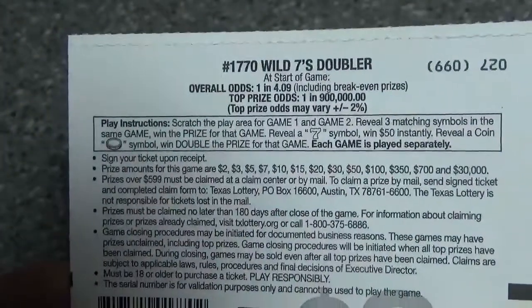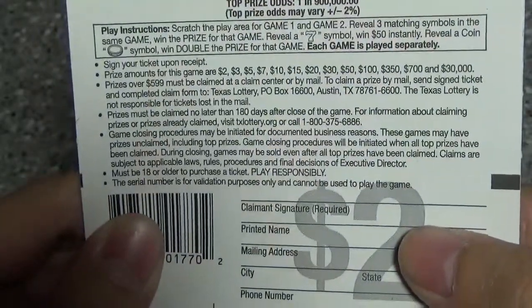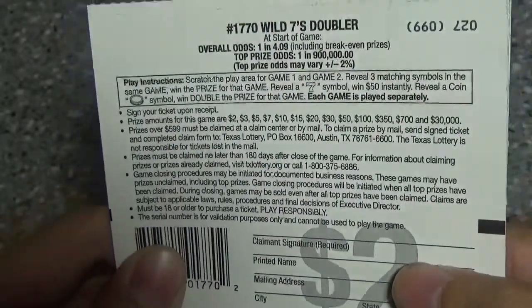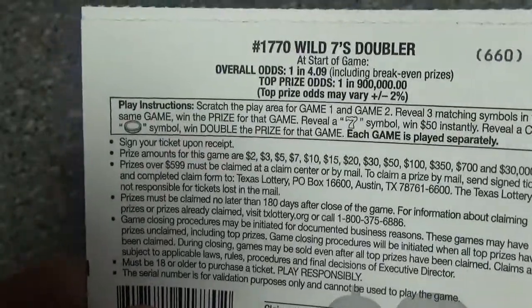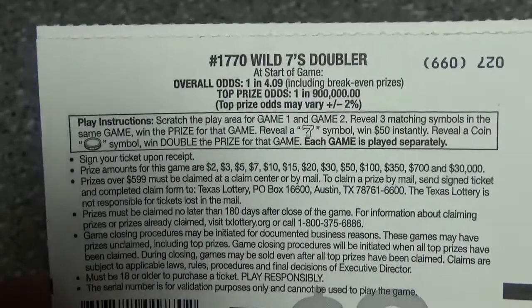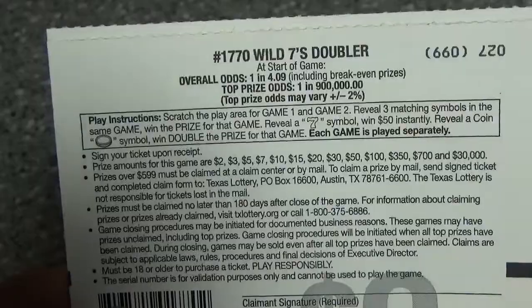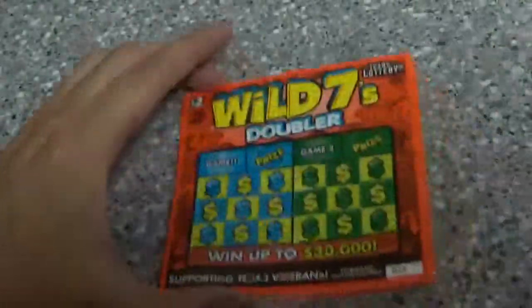Overall odds are 1 in 4.09. The rules on this ticket are: you scratch the play area for game 1 and game 2. You need 3 matching symbols in that game. The 7 symbol is an instant $50. The coin is a multiplier for that game's prize. Pretty complicated instructions, but should be pretty simple.